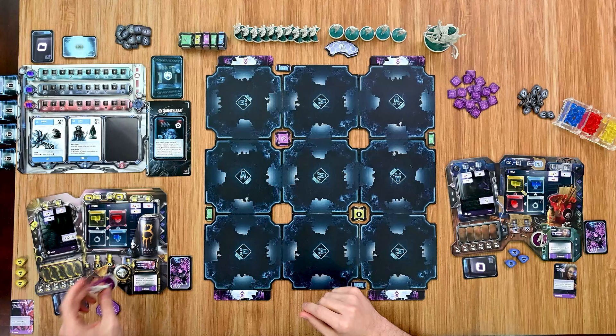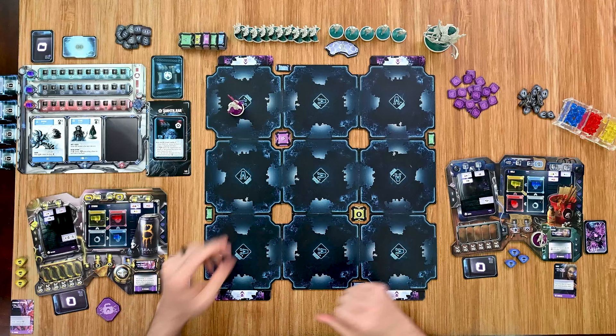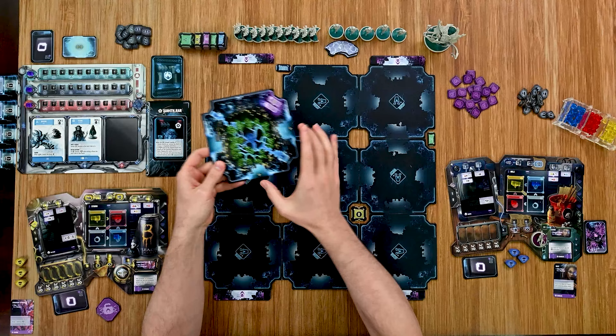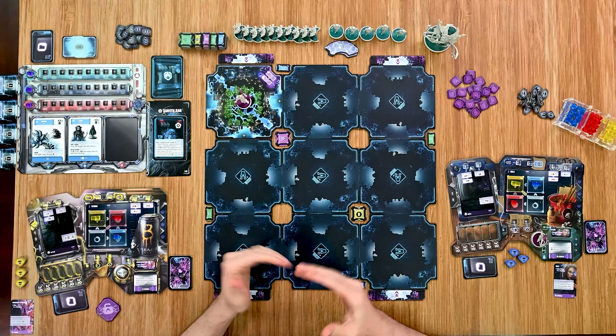Strom is going first as the first player. He chooses an entrance point — I'll start him up here in a blacked-out area, so we reveal that tile as part of the action with no cost. When you reveal a new tile you can position it any way you want. I line up the two entrance and exit points so I can move around into different areas. He has two clicks for his actions.